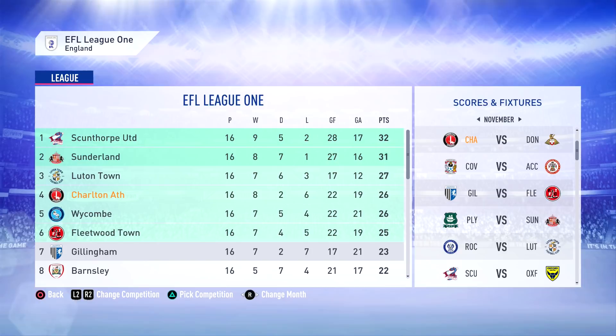Scunthorpe were held to a draw and Sunderland actually won their game, so we are now down to fourth — Luton Town overtake us. We are still three points clear of seventh place, but quite a way off Scunthorpe United with 32 points and Sunderland with 31 now.